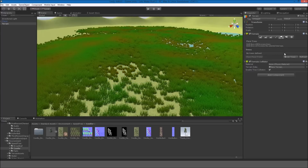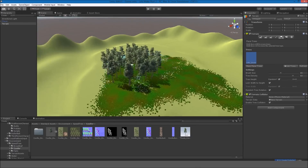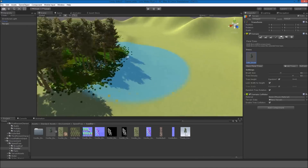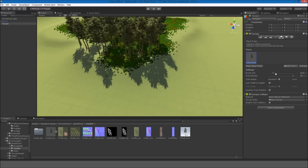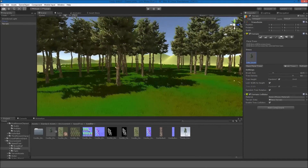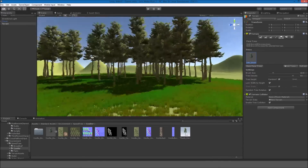Now let's add trees. Go to Trees — the tree is called Conifer, so drag that in there and hit Add. Left click and it'll add a bunch of them. You can hold Shift to remove trees. You can change the tree density and the height, which is random — not every tree is the same height, which is very cool. They're all unique. I'm going to remove some trees over here where we'll add water later.